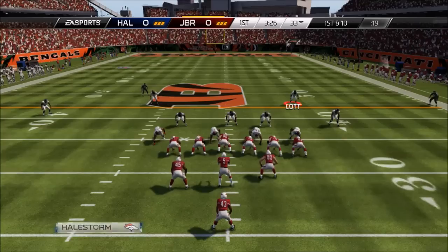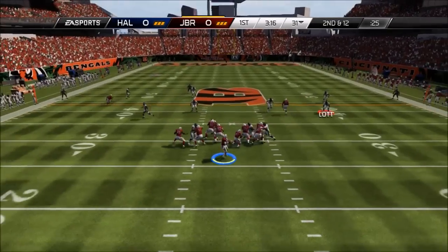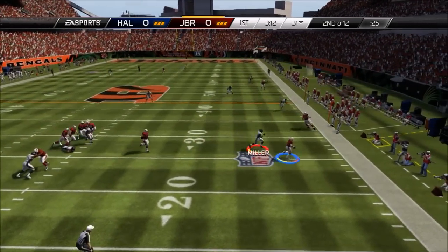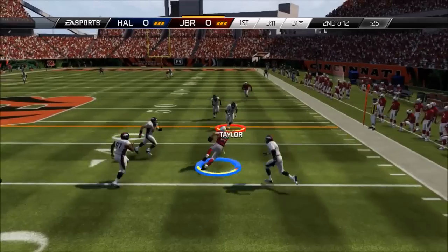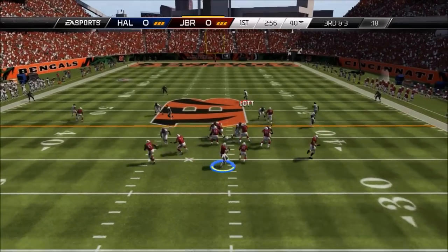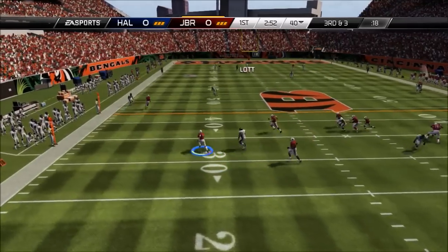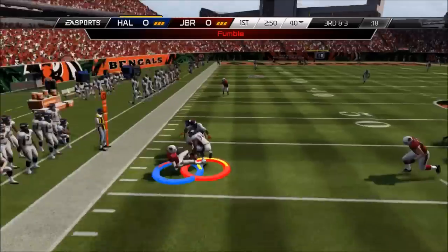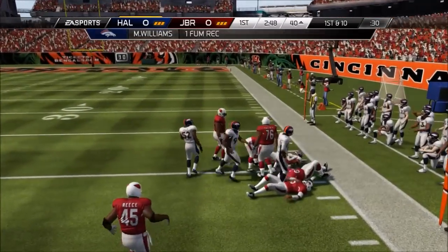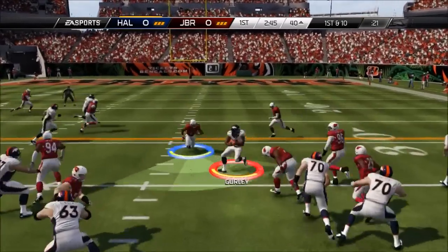That's not how we wanted to start the game. Second play of the game, we throw a pick. He's using a free Jameis Winston. Rolling out the pocket, he's just barely going to find Mike Ditka. Then Winston rolling out the pocket again - and he's going to fumble! Clinton Dix forces the fumble. Now we get the ball back in good position.